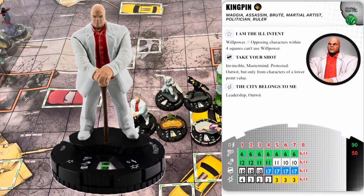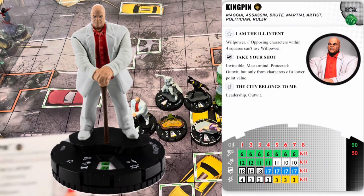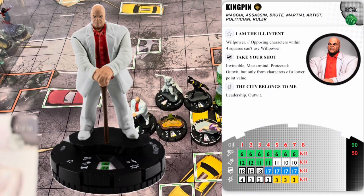Kingpin has 'I Am the Ill Intent' — Willpower; opposing characters within four squares can't use Willpower. His defense power is 'Take Your Shot' — Invincible, Mastermind, Protected Outwit but only from characters of lower point value. Then he has 'The City Belongs to Me' — Leadership and Outwit. He's got the Underworld team ability, a 90-point starting line and a 50-point starting line.